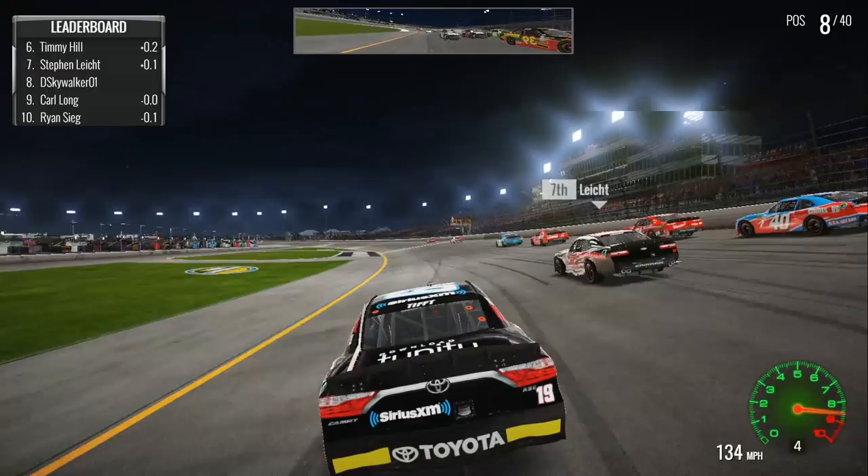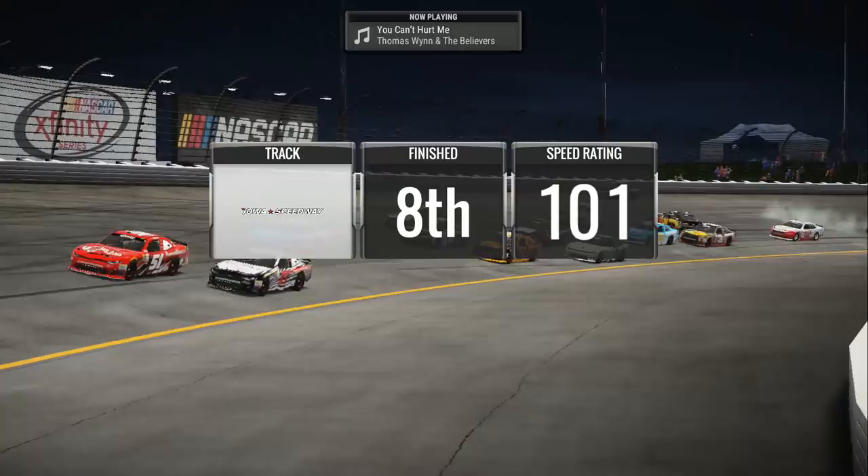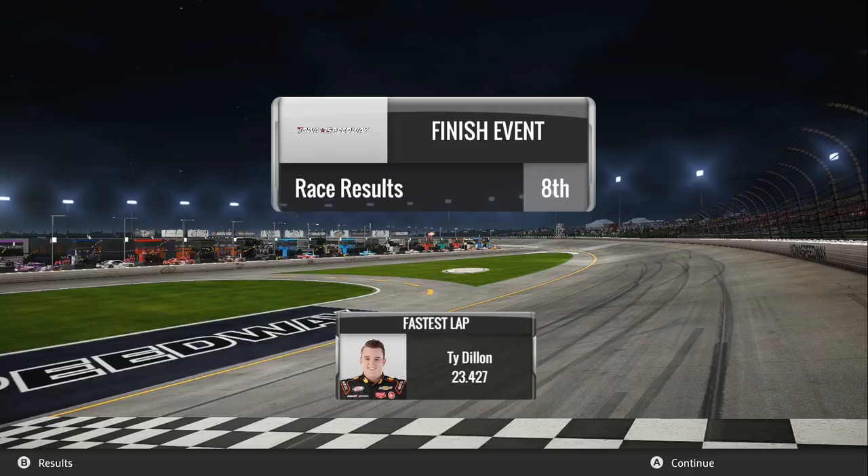And we just wrecked everybody coming to the line — Ryan Sieg is spinning. A 101 speed rating. Not amazing. Ty Dillon had the fastest lap of the race. Dylan Lupton led 26 laps — I'm guessing he won. There's no result screen, which is a little bit annoying. I'm pretty sure I did way better than going from 25th to 7th — I went from 40th to 8th. I do wish there was a result screen for single player quick race. I'm guessing congratulations to Dylan Lupton. Thank you guys so much for watching this race at Iowa Speedway. I think the stages really come alive in the 25% races. That was a very interesting race, and Morgan Shepard won a stage — how crazy is that? Be sure to hit the like button and subscribe for more NASCAR Heat 2 action. I'm going to start the career mode pretty soon, so be on the lookout for that. This has been David Land on YouTube, and we'll see you in the next video.